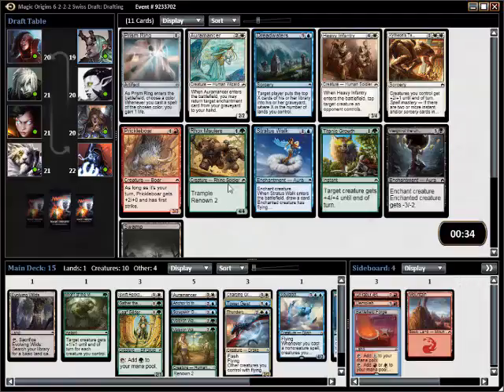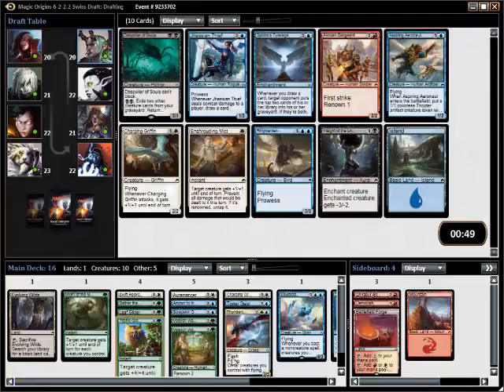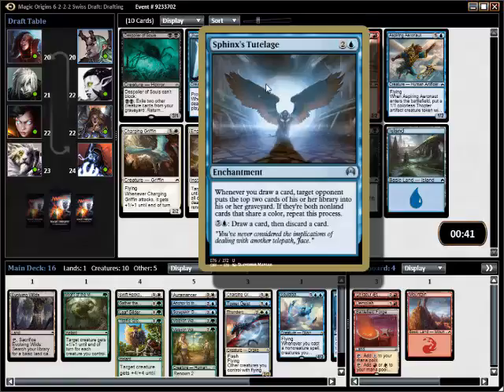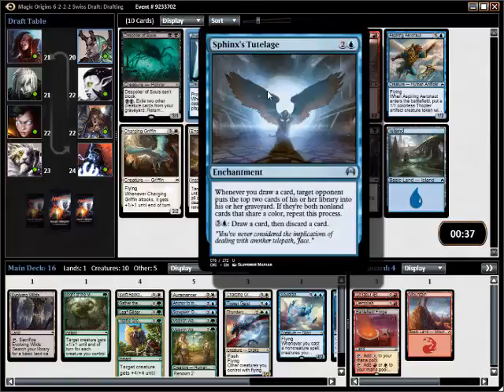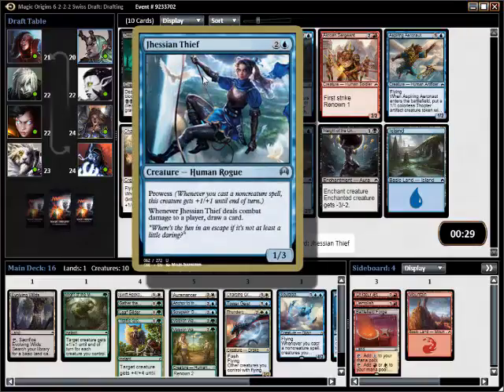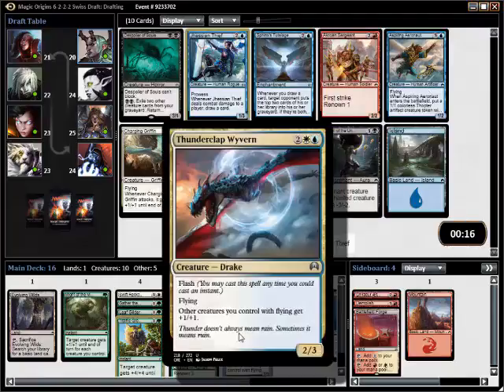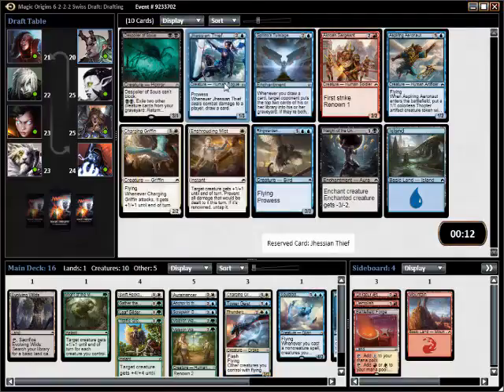I could take a Roc Mimic or a Titanic Growth — they're both good, but I already have ten creatures so I'll go with the trick. I like this card, though it doesn't fit in this deck. The Spoiler of Souls I think is bad — it just doesn't do enough. Jace Thief is solid. Aspiring Aeronaut is good — it's good on its own, but it's especially good with the Thunderclap Wyvern. The question is would the card draw be better? I'm leaning towards the Aeronaut — they can usually be picked up later.